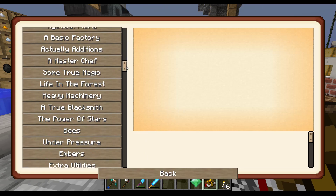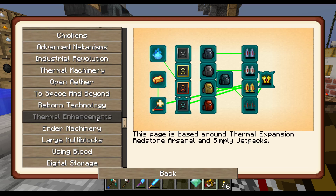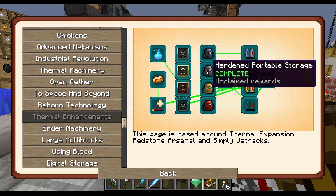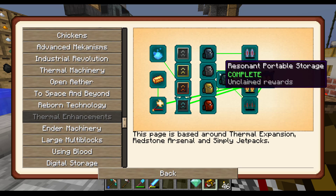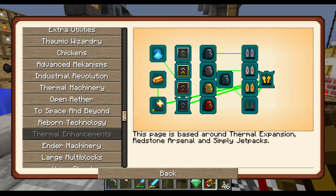That should be all the ones we needed out of there. Thermal Enhancements — that is actually the entire quest line. That was everything. You had to do everything in order to get to it. Although we didn't actually do this, it just kind of accepted it — it wouldn't be updated. Which is weird. But hey, whatever.